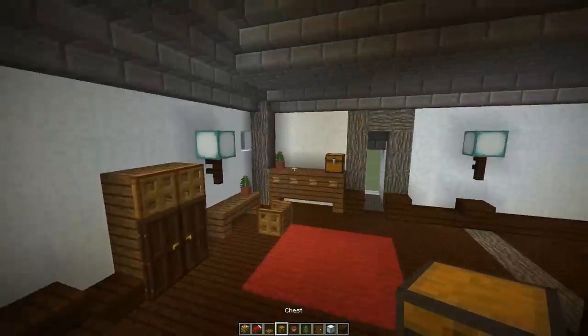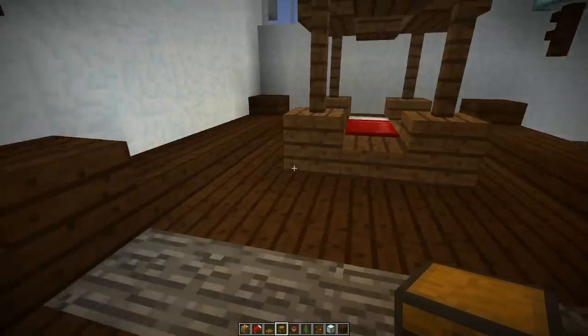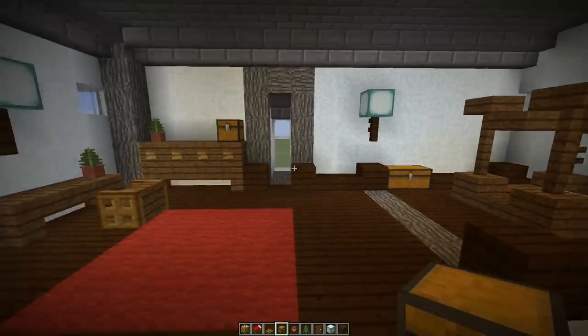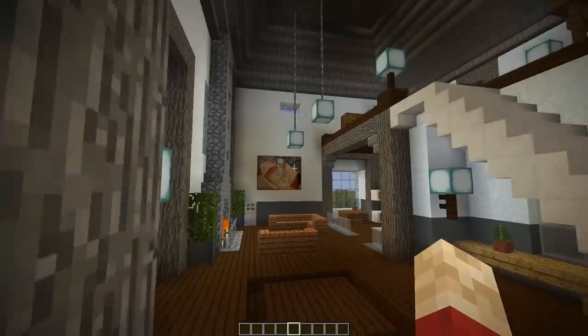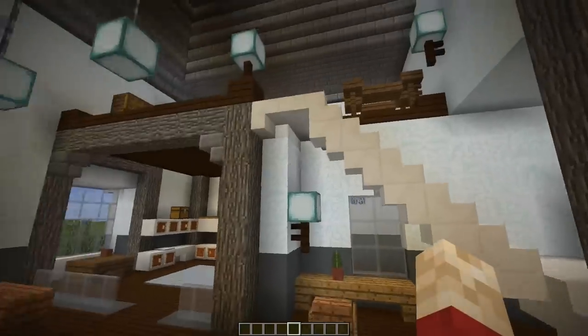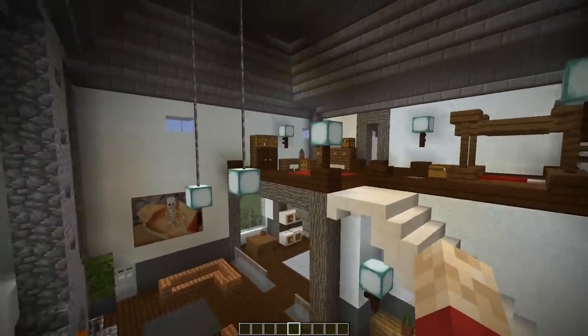Some potted plants will tie it in nicely. I replaced all of the torches with a few sea lanterns on top of fences on the wall — it's a pretty nice way of lighting it up if you don't have enough natural light from your windows. Your exterior will determine where the windows are. So we're actually coming to the end of this build now — I've got a very open plan.